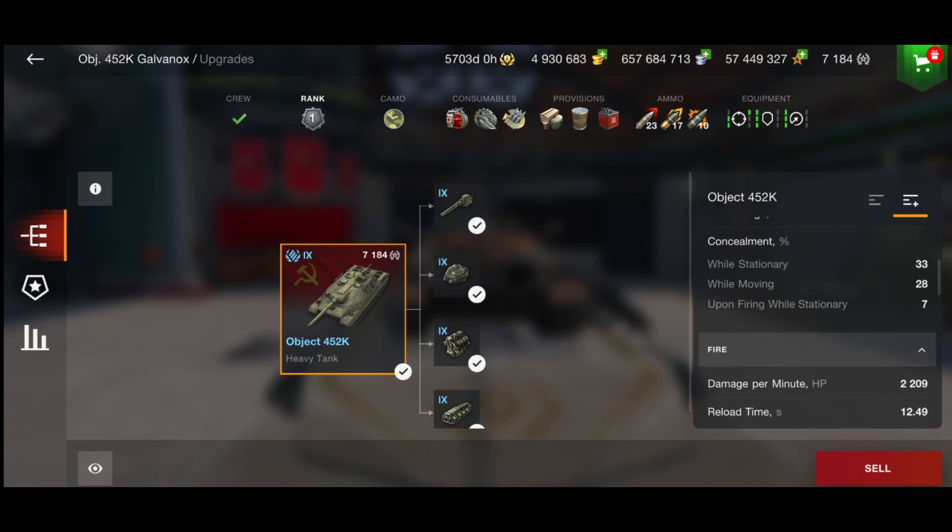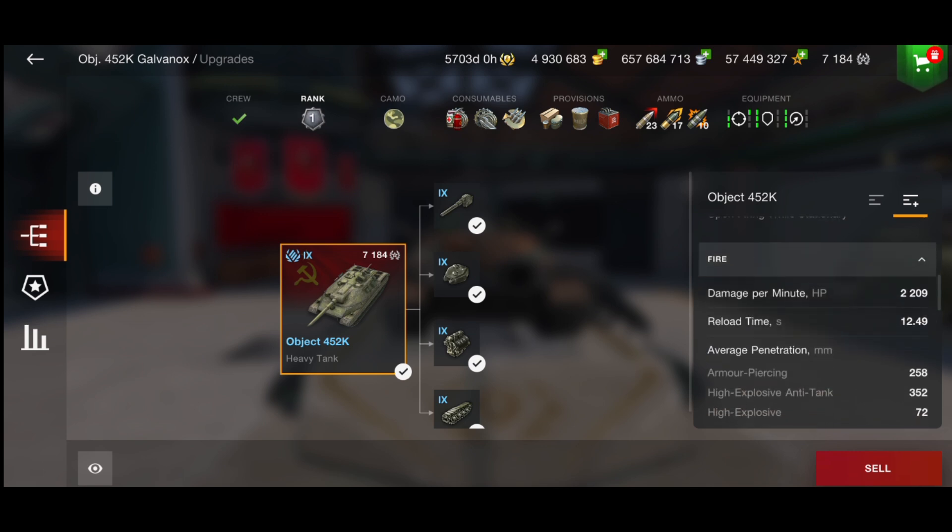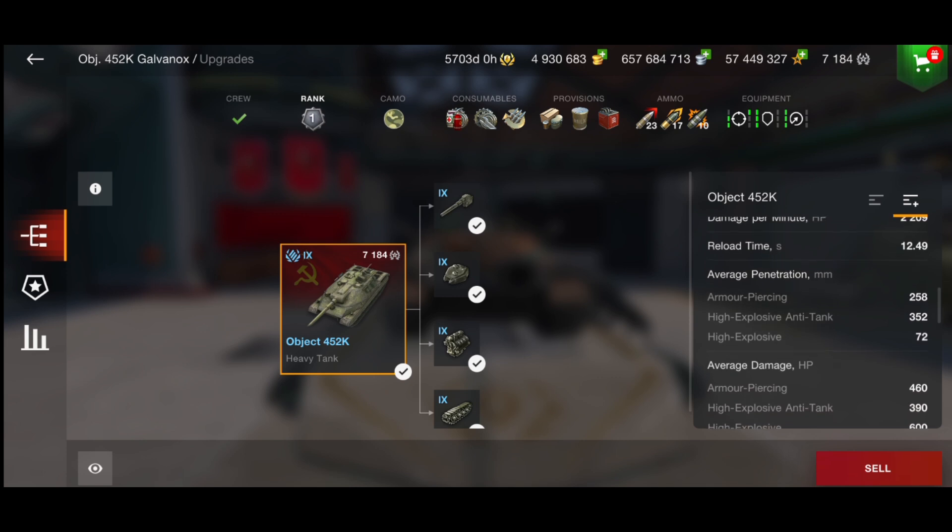The DPM is 2,209 — nothing special. Your reload time is 12.49 seconds. You've got 258 penetration on your AP and 352 on your HEAT. I'm actually running calibrated shells because against tier 10 you might need that 352 millimeters of penetration.